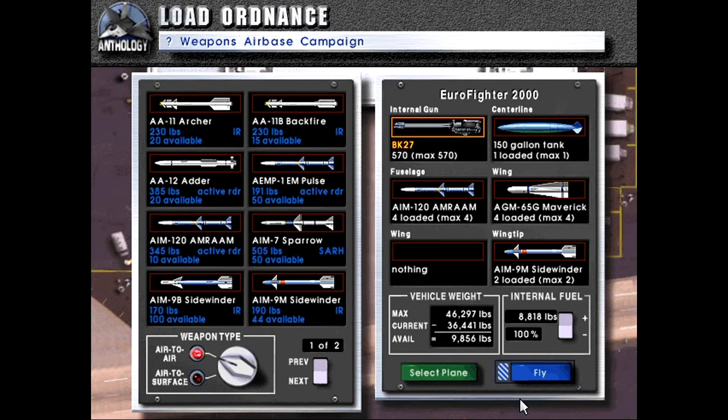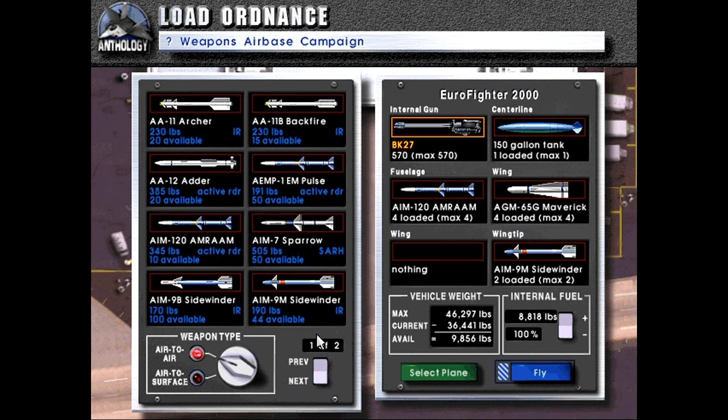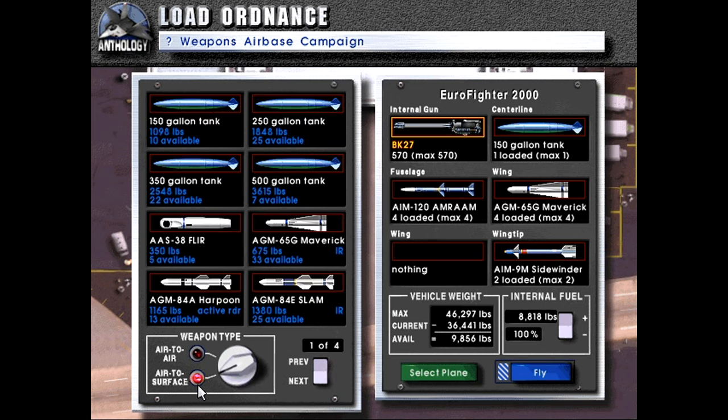We do not have the option to select our plane, so we'll deal with what we're given here. First off, let's get an IR pod. We have a lot more fuel, so there's no need to take a tank.